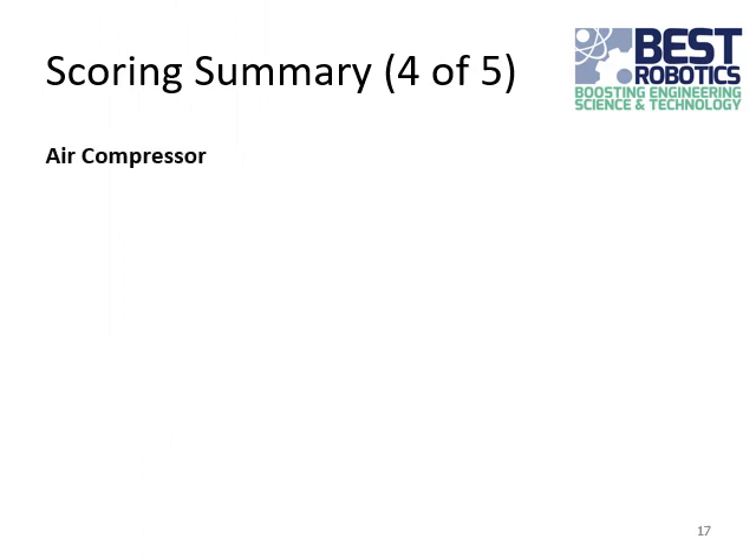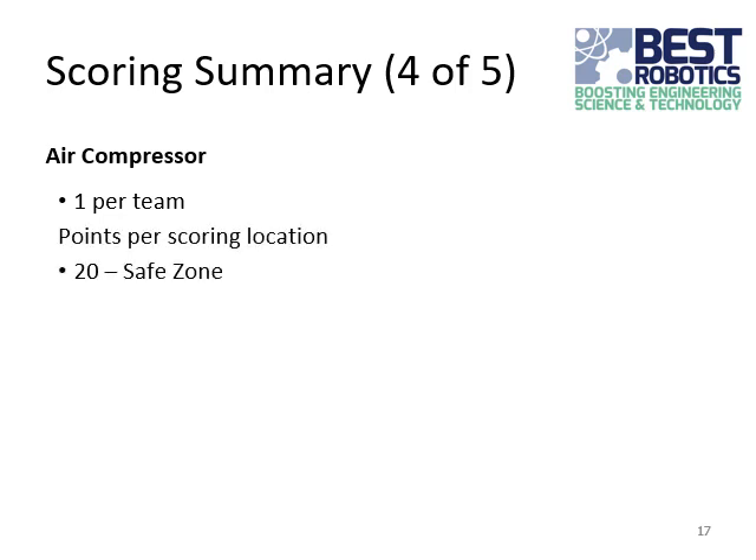For the air compressor, there's one per team and there are three scoring locations. If it's placed in the safe zone at the end of the game, it's worth 20 points. Lifting it at least one and a half inches off the ground by the end of the game is worth 40 points — this is the only time when the robot can be in contact with the game piece to score it. Finally, if it is surrounded or secured with the fencing, it's worth 60 points.